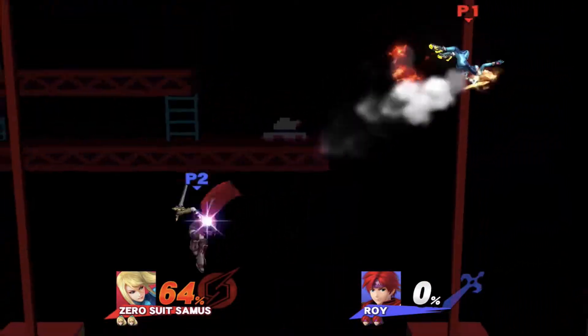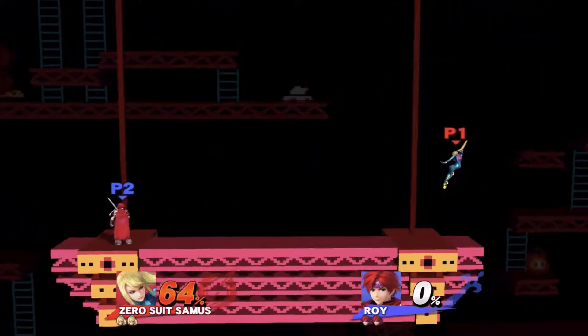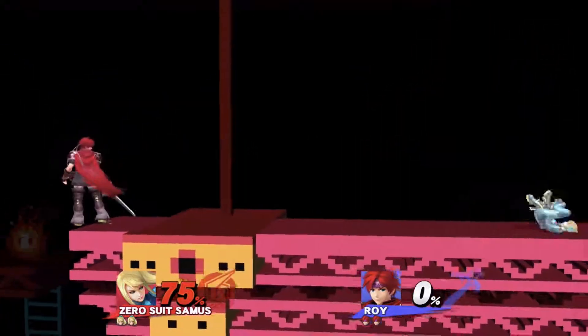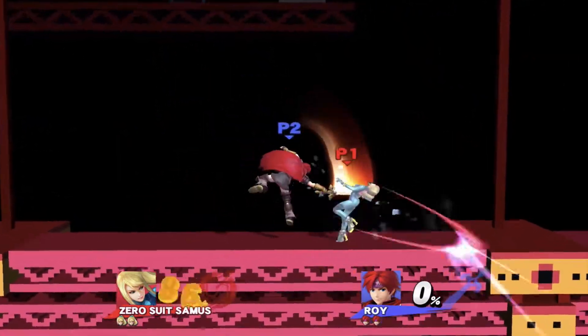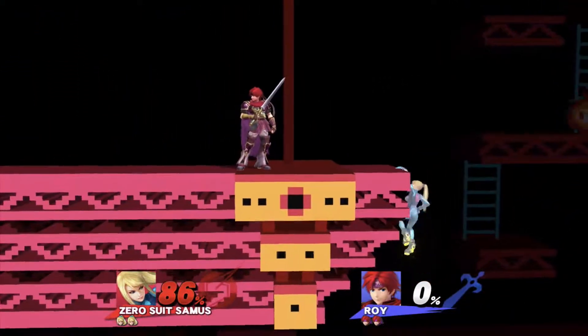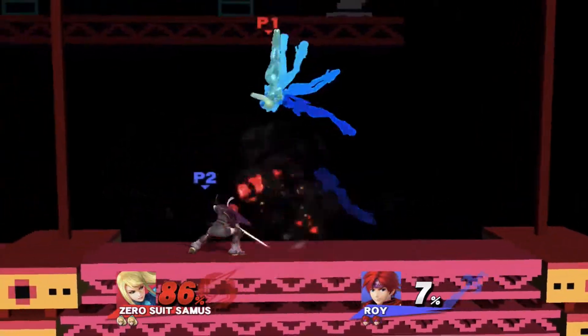The thing about Zero Suit Samus is that she has the third jump. That makes her very difficult for any character to cover her landing — trying to call where she's going to land. And yeah, she outranged me there.